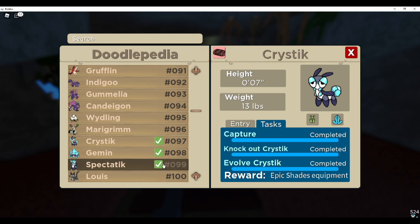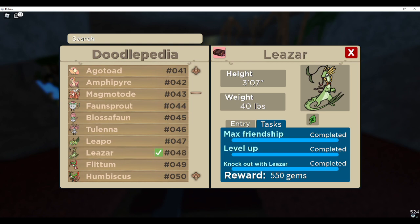For Spectatic, you're going to need to level it up again. I'd recommend going to a really weak route like route one and literally just using your attacks to one-shot everything, which makes the task extremely easy. When it comes to getting certain moves, most moves you get on evolution — for example with Spectatic, you get Crystal Cut when you evolve your Gemming into a Spectatic, and from there you can just use it.